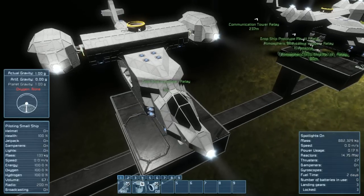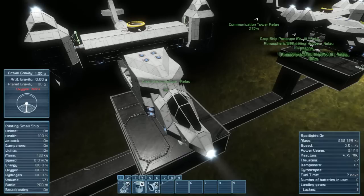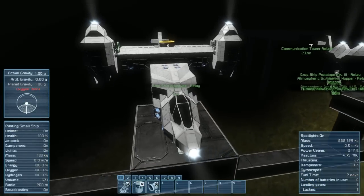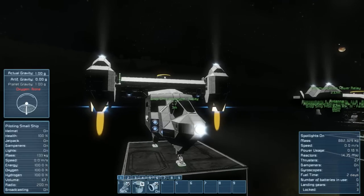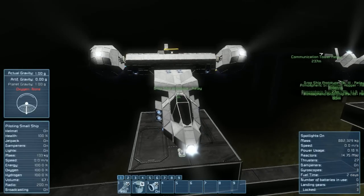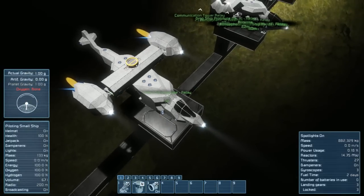Basically what you do is unlock your landing gear, rotate it, and lock it in place. You have to lock it because if you put a thruster mounted on the other end of a rotor without locking, you're going to have some drag. The landing gear works the same as a merge block or connector in that regard — it lets you operate without having to worry about the drag. Once locked, you activate your thrusters.